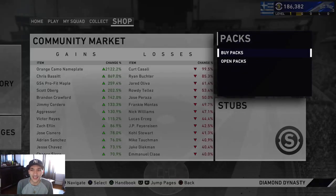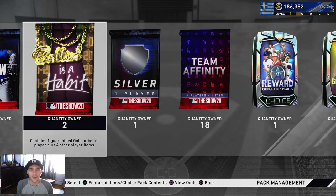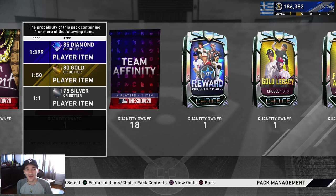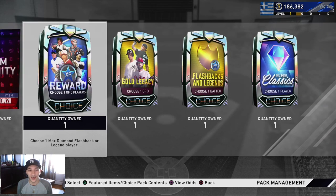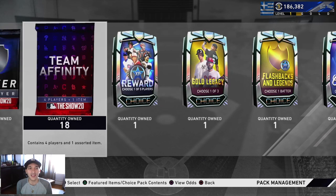So first let's start off with the packs - that's the biggest thing right there. These are all just from grinding out showdown, leveling up the XP reward path, maybe even getting some from the program. I know one Balling is a Habit is from the program, but these are our packs: we got two Show packs, two Balling is a Habit, a silver pack, 18 team affinities, the 99 overall player, a classics diamond, a gold legacy, and a flashbacks and legends pack.